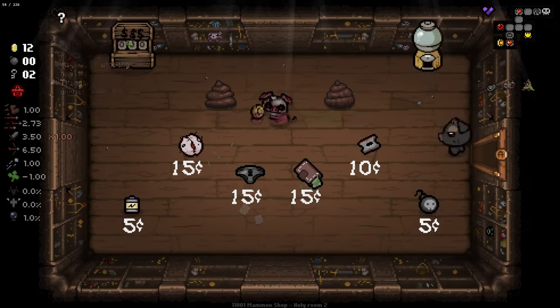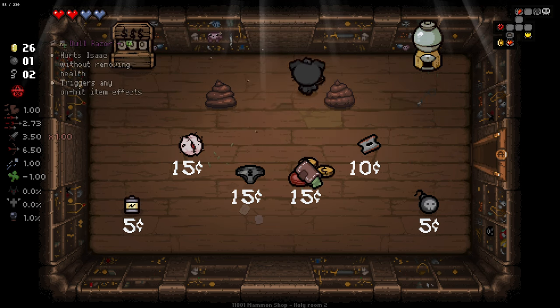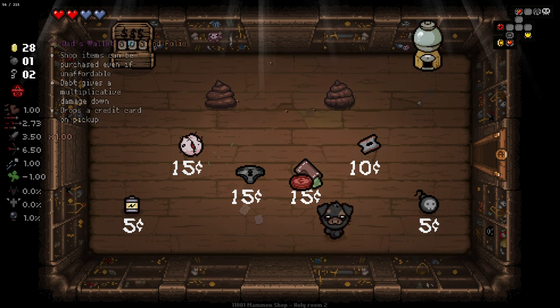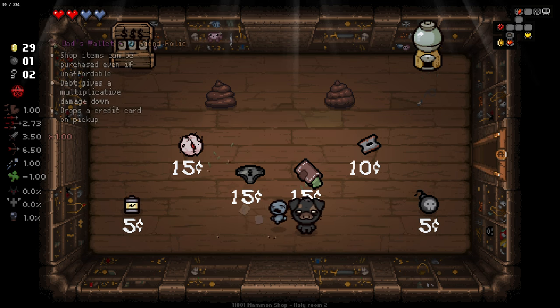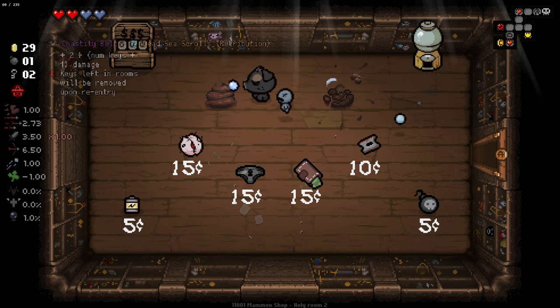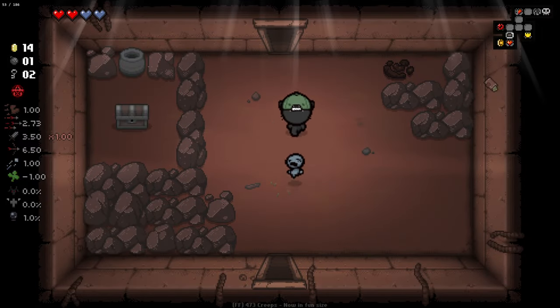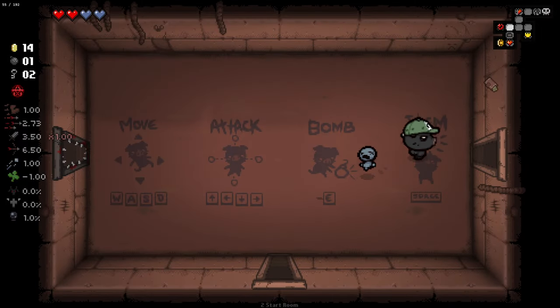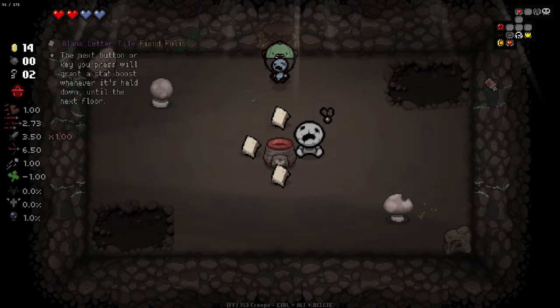Shop item purchases even if unaffordable — that's actually pretty good. We can gain some damage based on how low our key count is. I'm going to grab this and then go grab the item there, because we'll only be one coin in debt at that point. Secret room is probably here — I could have gotten it with that bomb on the tinted rock if I'd played my cards right. A bit of a waste, but I'll grab one of those and take it to the next floor.